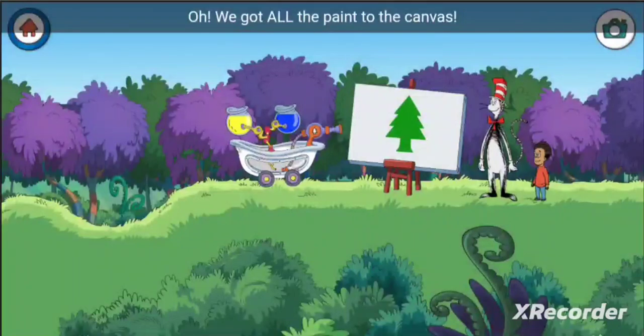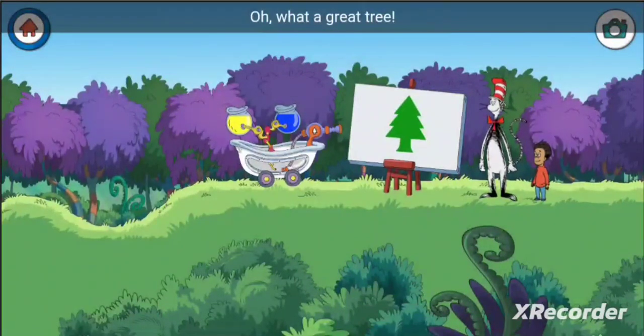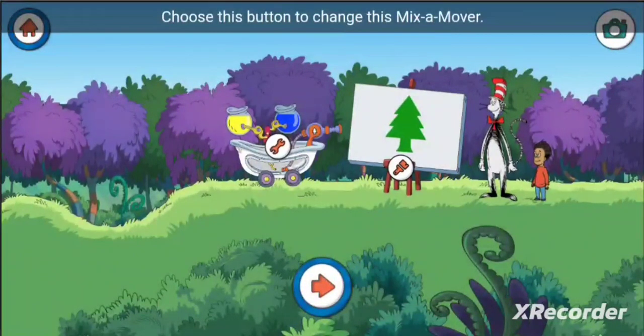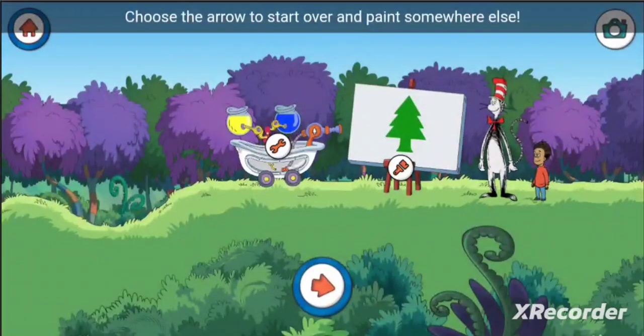We got all the paint to the canvas — hooray! You're an extraordinary engineer. Oh, what a great tree! Choose this button to change this mix-a-mover, choose the brush to paint with the color-ma-doodler, or choose the arrow to start over and paint somewhere else.